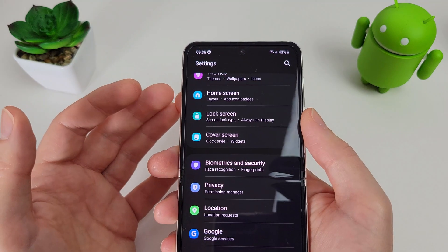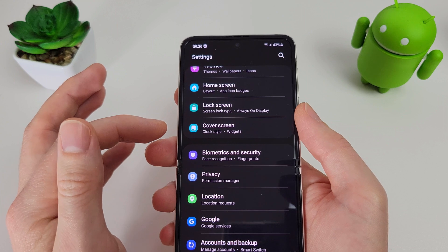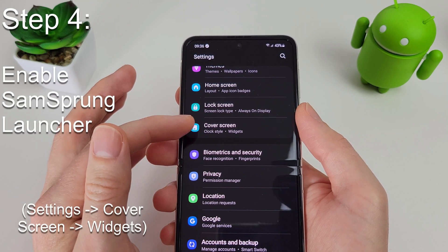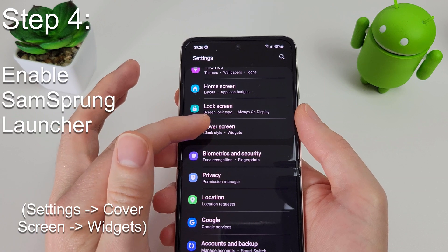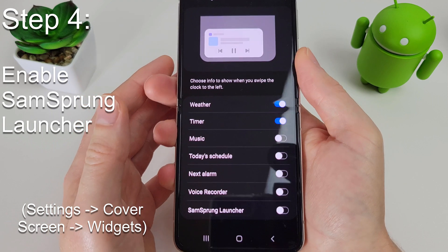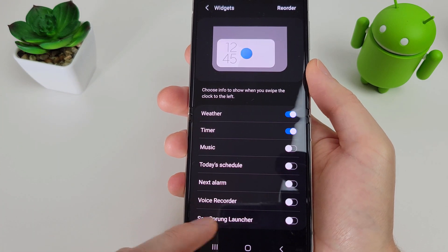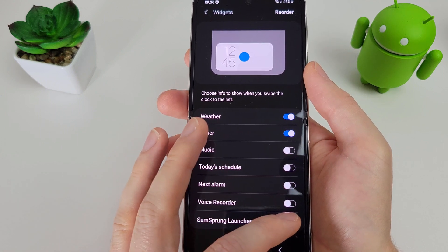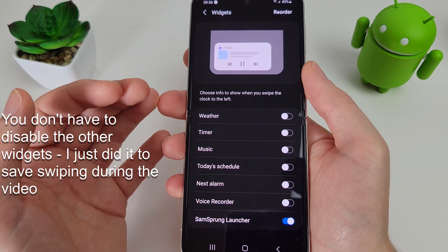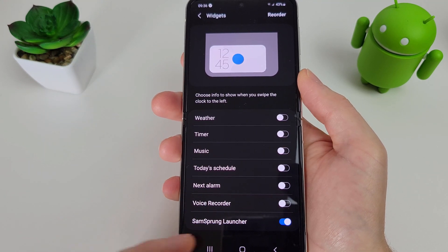You can also launch into the system settings app, which is a quick jump to set the cover screen widget. We need to enable that widget on the cover screen, so click on cover screen, click on widgets, and you'll see you now have the SamSprung launcher instead of Samsung Health. Enable that one and turn off the other two to save some swiping.